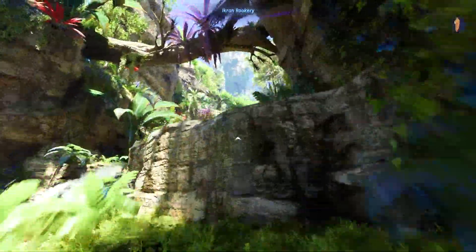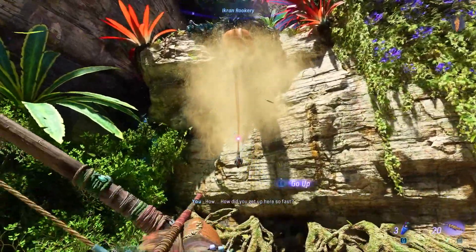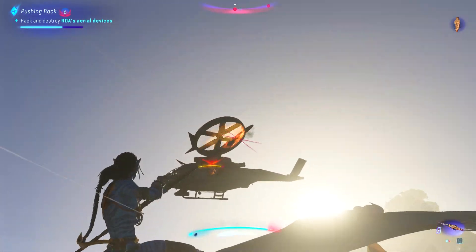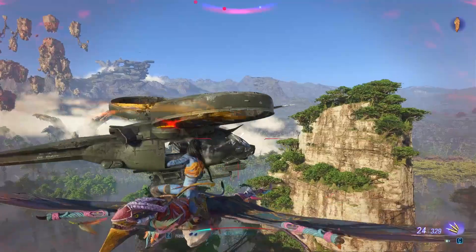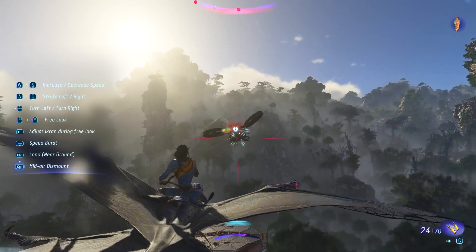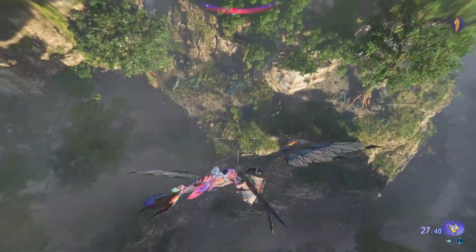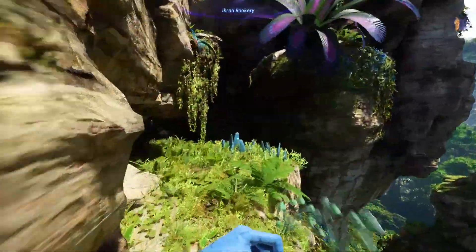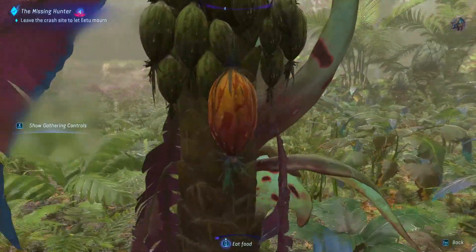In terms of controls, the parkouring and the way your character runs, jumps, and climbs everything feels insane — you just see mountains and trees and you're climbing and jumping everywhere, it's really fun. The only negative I experienced was with the ikran flying, which feels wonky in combat. When you're trying to shoot with a bow while flying it doesn't quite work — you have to slow down to aim but then you get shot at. Overall though, everything else feels smooth and cohesive.